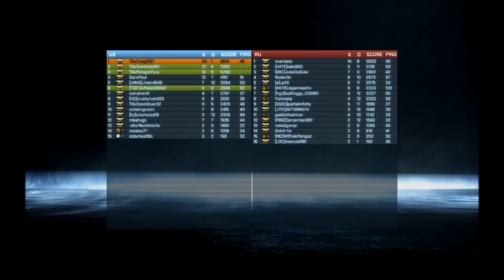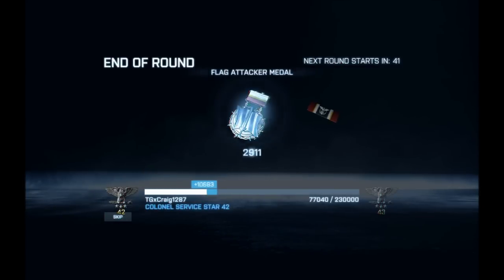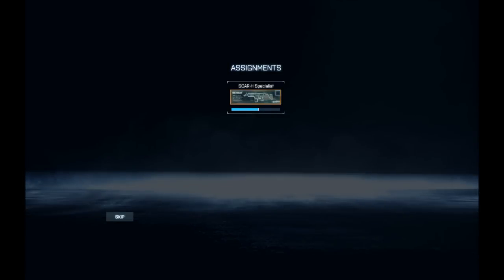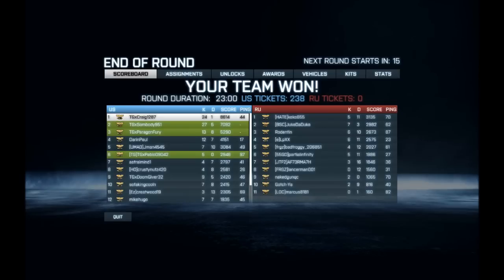I end up going 24 and 1, and most of that time I was by myself in that tank. My squad mates were in TeamSpeak with me, but they were working on Foxtrot and Golf flags while I was put in charge of Alpha, Bravo, and Charlie all by myself — and I did a pretty good job. 24 and 1, most of which was with the tank, by myself, handling my own repairs, spotting, third-person look-around for C4 and whatnot. Those are my tactics for the tank — I hope you guys enjoyed this, have a good one, ta-ta.